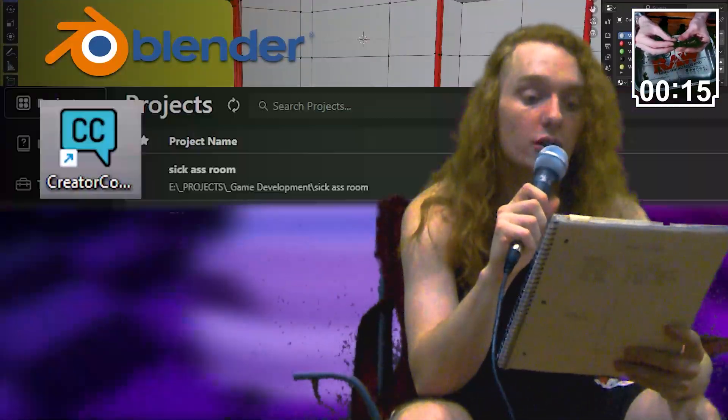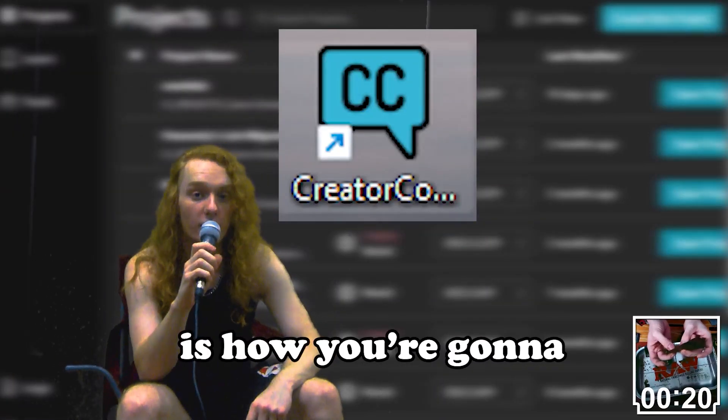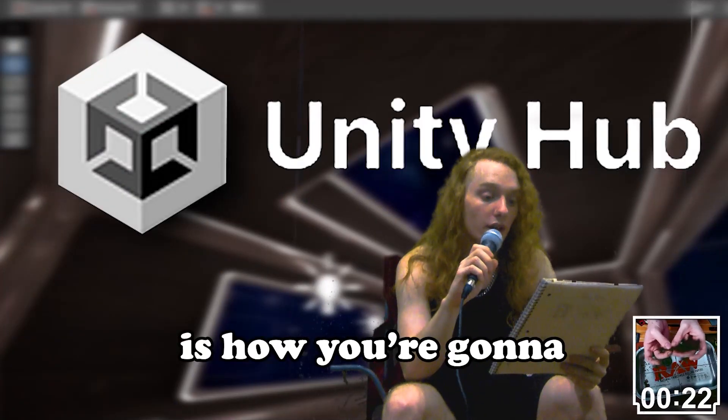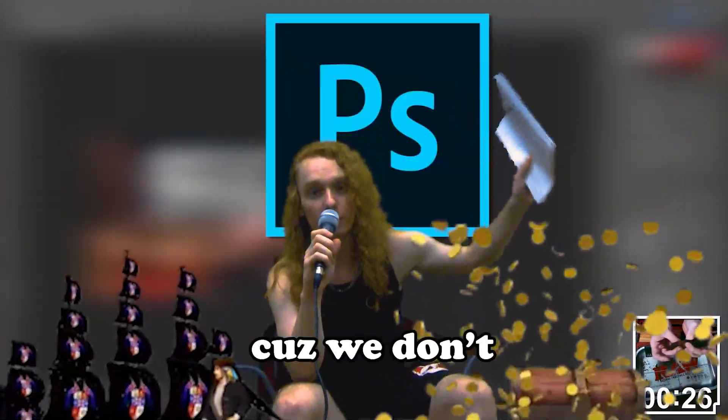First off, you're gonna need Blender, Creator Companion, Unity Hub, and Photoshop. Blender is what you're gonna use to make your models. Creator Companion is how you're gonna manage your SDK. Unity Hub is how you're gonna get the engine. And Photoshop is what you're going to pirate, because we don't pay for things.